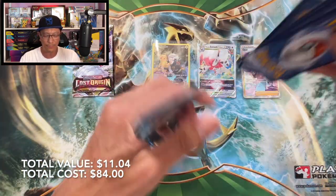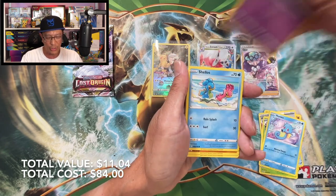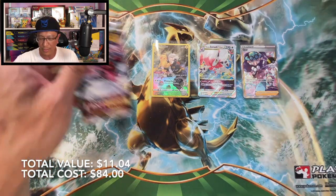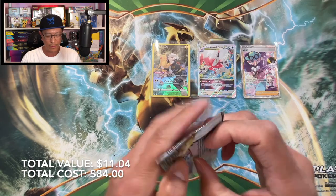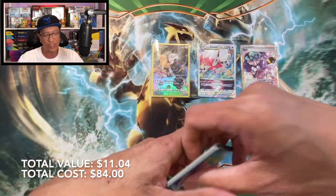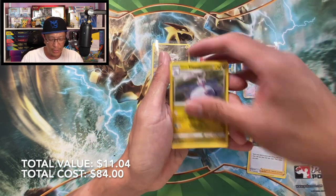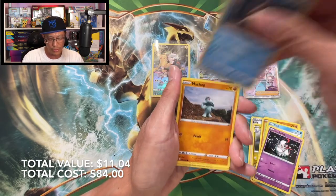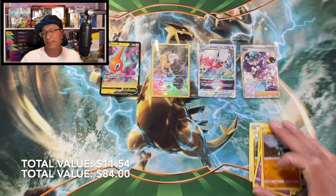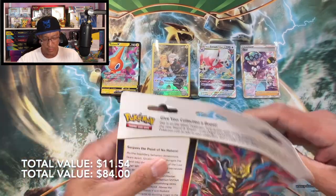Next pack: Fighting Energy, Machoke, Mirage Gate, Cascoon, Horsey, Shepherd, Growlithe, Ducklett, reverse holo, regular non-holo. Would've loved to pull that Pikachu V-Max Trainer Gallery — I think that is the top chase card in the Trainer Gallery subset. Lightning Energy, Ladies Ledgeo, Electric, Rock Rough Seal, Zorua, Snover — and a Rotom V. From that three-pack blister we pulled one regular V. Only two more three-pack blisters left, guys.